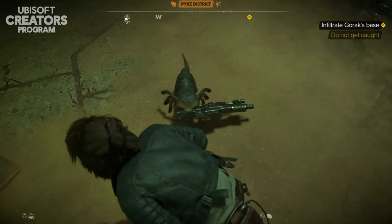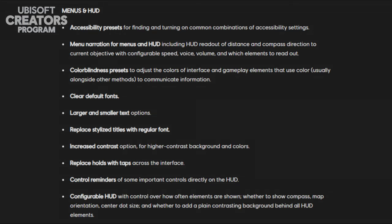There is menu narration for menus and HUD, color blindness presets, clear default fonts, large and smaller text options. You can replace stylized titles with regular font, and there are increased contrast options. Controller hints are also on the HUD and everything is configurable — you can control how often elements are shown, whether to show the compass, the map orientation, center dot size, and whether to add a plain contrasting background behind all HUD elements.